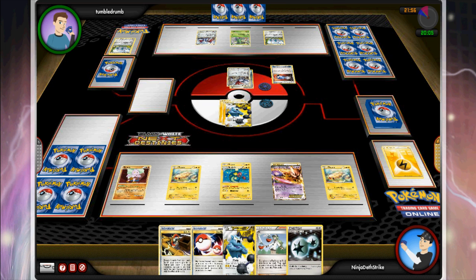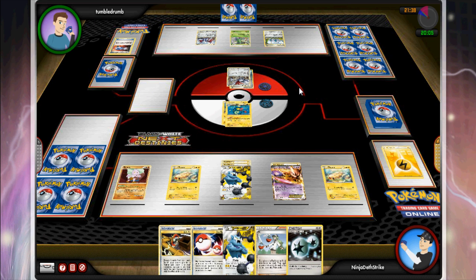Skarmory comes back up and he Catchers out my Eelektrik, just trying to stall for a couple turns while he sets up — the right play. He's making pretty good decisions; it's just his deck can't keep up. Since I have a DCE in hand and DCE is basically going to be a dead card, I go ahead and attach it to Eelektrik so it can retreat. He oaks and then attaches an energy to his other Skarmory.